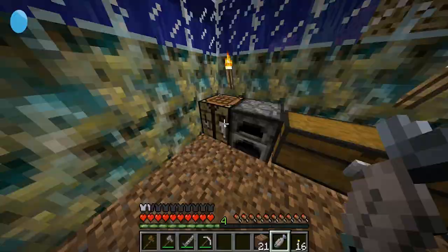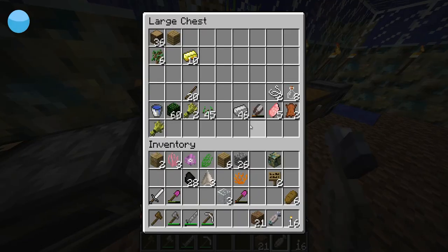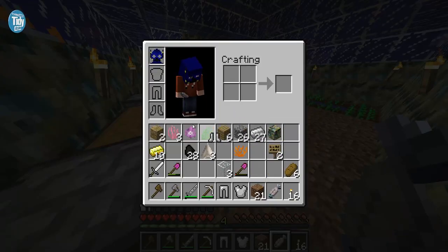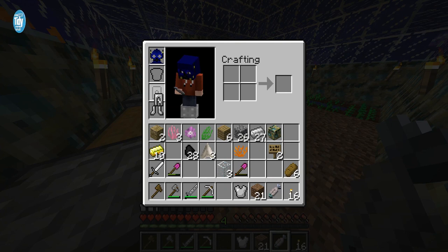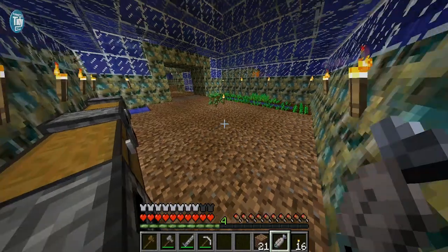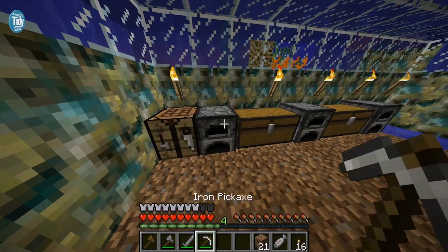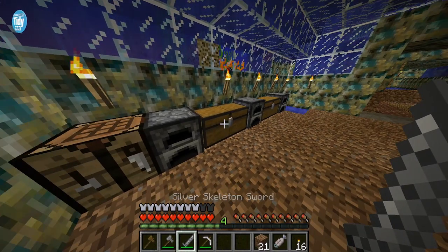Just in case we come across any nasty pasties, I'm going to make something — I'm not going on adventure, don't worry. We've got no armour or anything like that, so I thought we'll make something beautiful, and that's not bad for armour. That's all right. We've got our amazing epic skeleton sword, so that is all gravy.